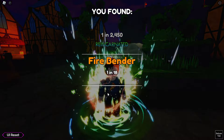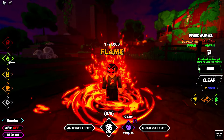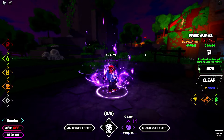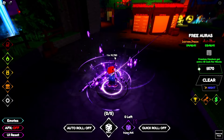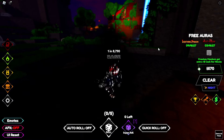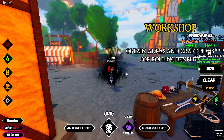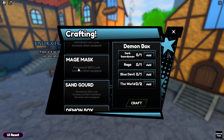We've hit the 8-hour mark, and the luck has been real! I got Dark Swordsman — 1-in-14,780. Equipping it now — this is genuinely one of the cleanest auras I've seen in a while, and it's animated too. I also got Rage at 1-in-8000. At night it looked a bit plain, but in daylight it actually looks pretty cool — I take back what I said!